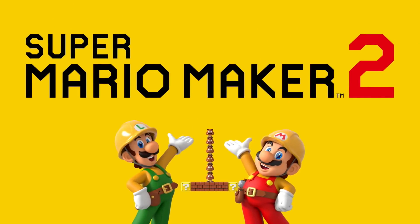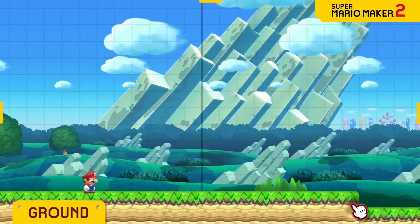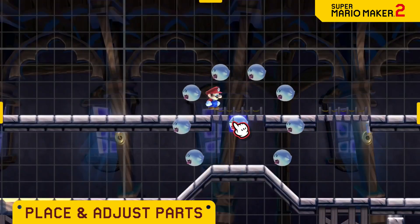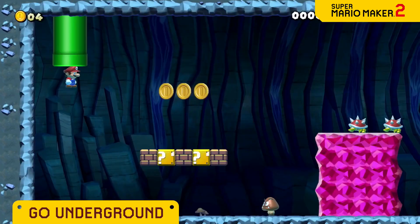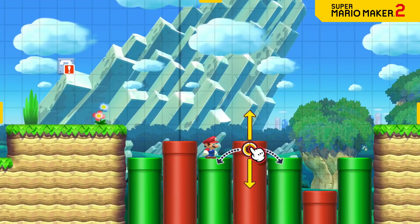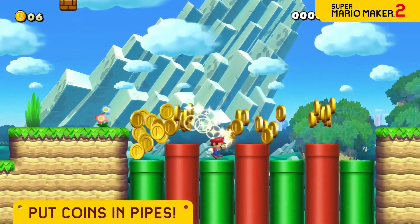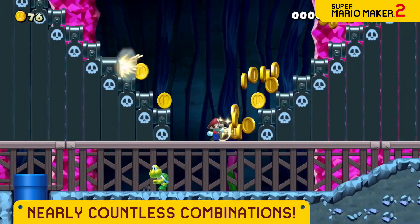Super Mario Maker 2! Lay some groundwork. Pick from iconic enemies and objects like blocks, coins, goombas, and place them anywhere you like. You decide what goes inside blocks and where warp pipes should take Mario next. And that's just the tip of the goal pole. You can hide enemies, stack them up high, and big them with a Super Mushroom, hide coins and pipes, and so much more. By combining a variety of parts, you can do some incredible things — stuff that isn't even possible in regular Super Mario games.